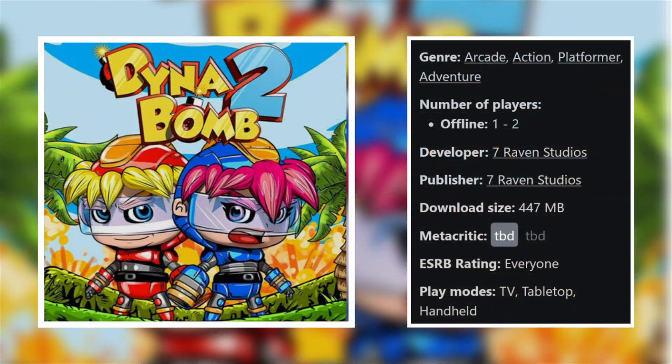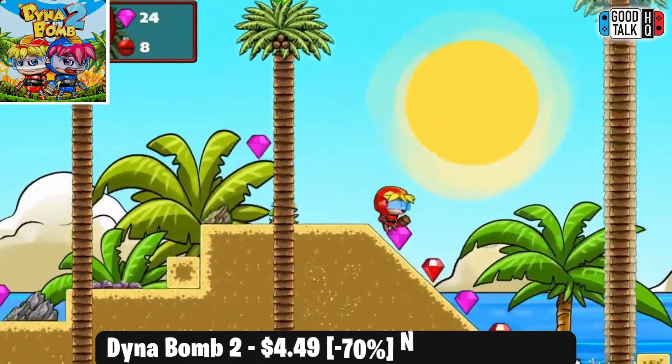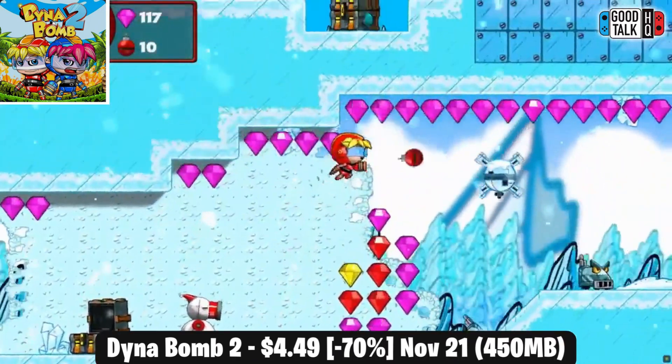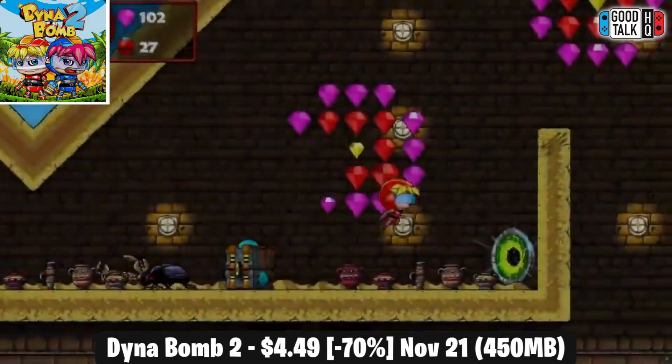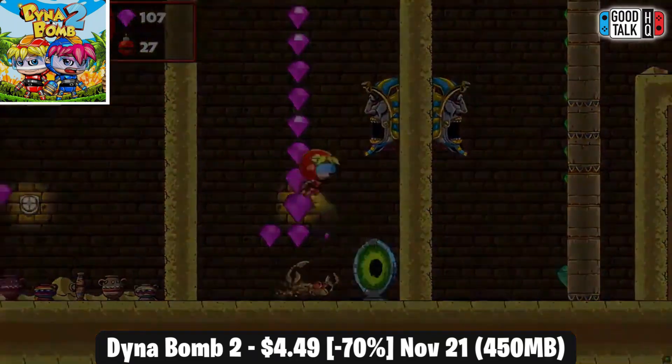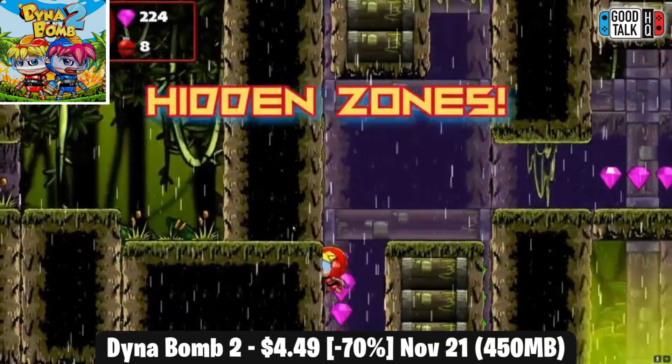Dynabomb 2 is a 2D action platformer that offers local co-op, which is always a welcome addition. This one has a download of 450MB and can be finished in about an hour, but it has a ton of replay value. The puzzles can get a bit tricky but they're never too overly complicated, and for fans of collectathons this is definitely a game that will scratch that itch.